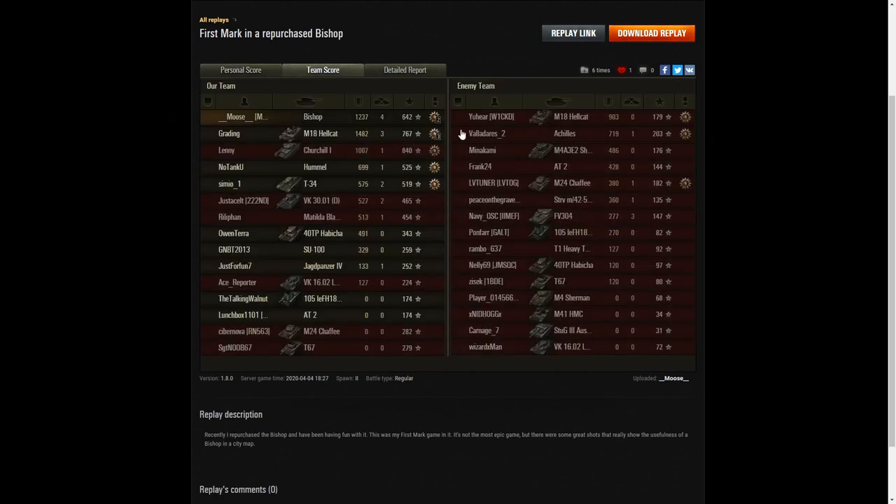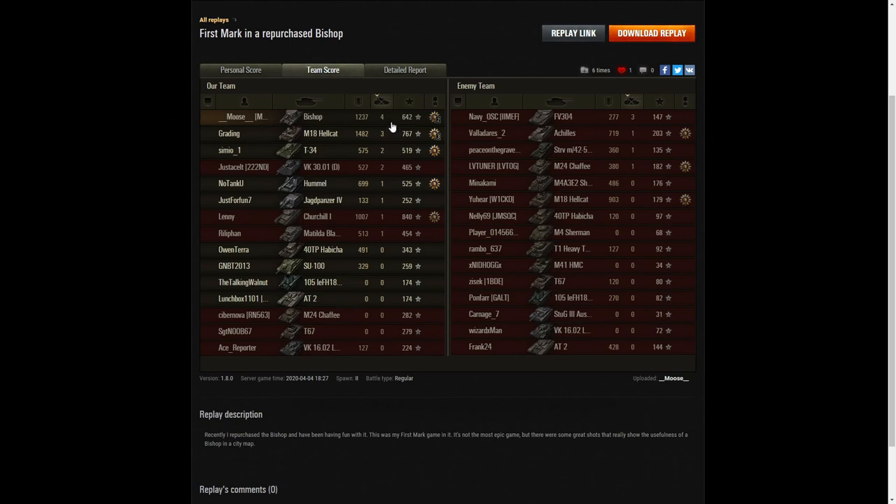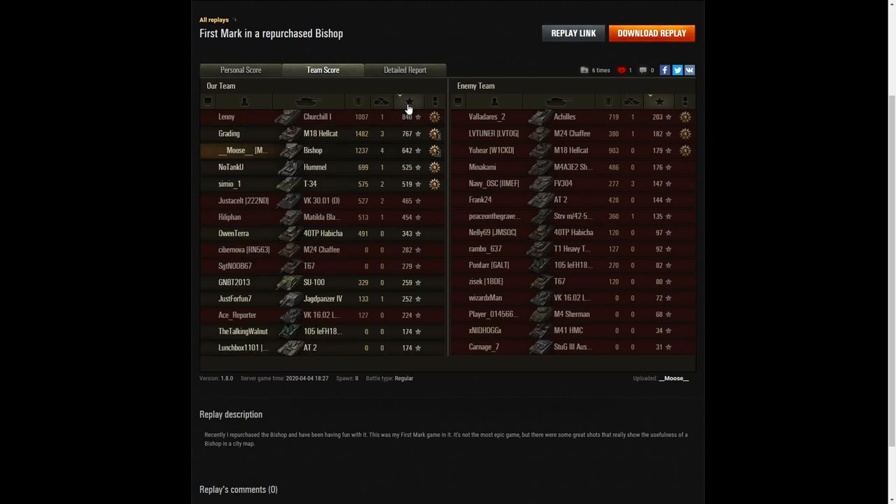Let's have a look at the team scores. Moose didn't get the highest damage in the game — that went to the M18 Hellcat with 1,482 hit points — but Moose wasn't far behind with 1,237. If he'd done a few more hits he probably would have got a High Caliber after that game. When it came to kills he had the top number: four kills for him, three for the Hellcat, and three for the FV304 on the enemy team. Two kills each for the T34 and the VK3001D. For base XP it was the Churchill I who got the best at 840, then the Hellcat with 767, and Moose came in third with 642.